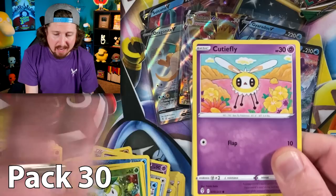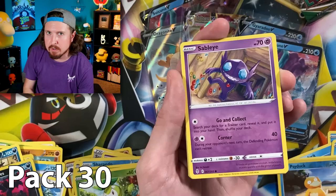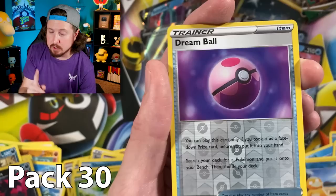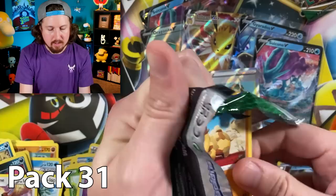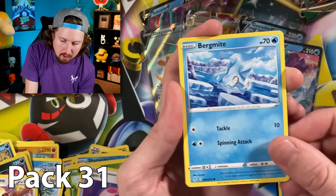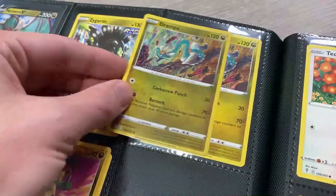Does it get any better? Can we pull a rainbow rare and have literally one of every type of rarity in the box? Hitmonchan, Lotad — if we did pull a rainbow rare that would really be like one of every rarity in the box. Teddy Ursa, Spirit Mask, Dream Ball — dream big, that's what we're doing right now! And a Talonflame. Let's pull a rainbow rare! Hit the like button right now, breaking family, for some good luck. Bergmite, Swoobat, treasure energy, Ribbon Badge, Flapple, Drampa, and a holo rare Zygarde.